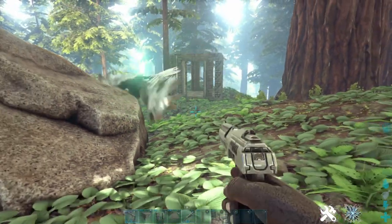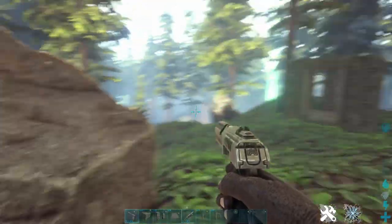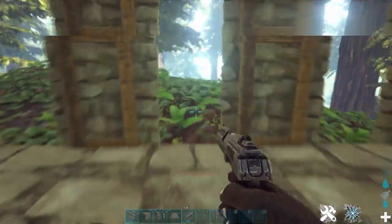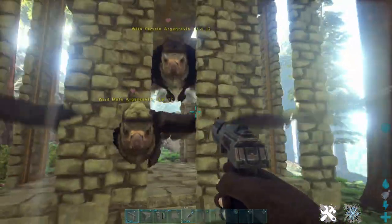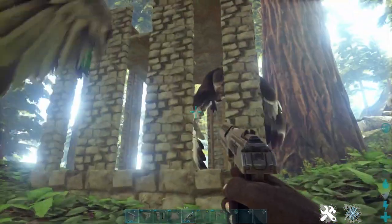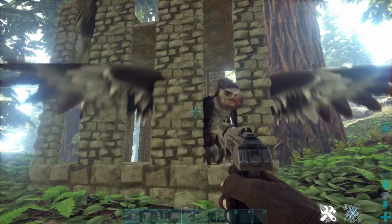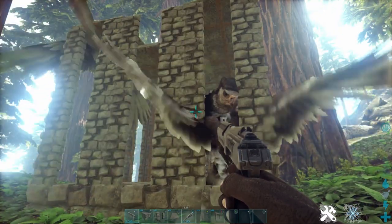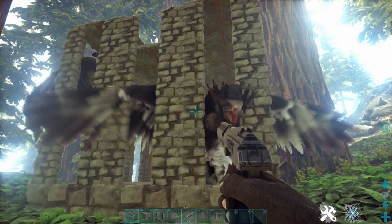All you do is open up the dino gate first, then lure the tame to the gate, run inside of it, and run through one of the doorways. The dino should actually get stuck in the doorways for a second, which gives you the time to run around and close the dino gate, sealing the dino in the trap. Then you can shoot through the doorways and knock the tame out.